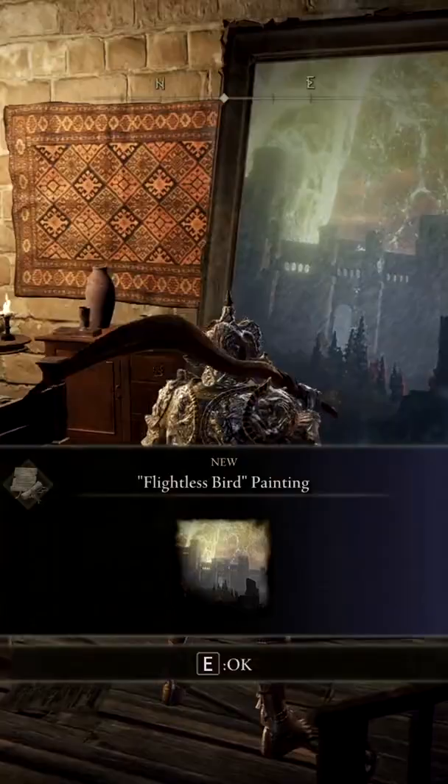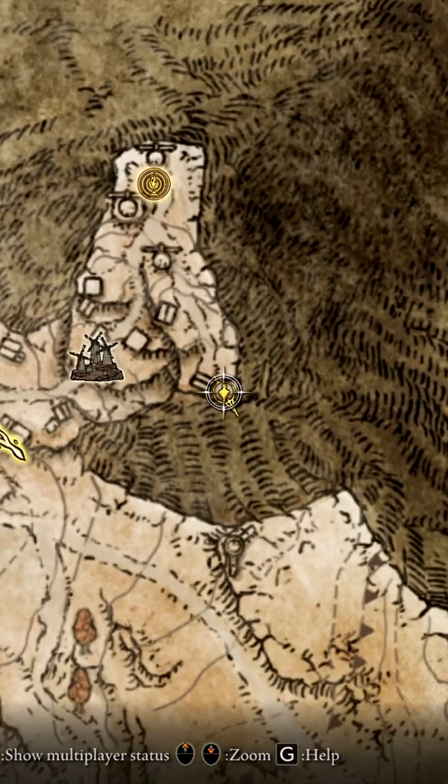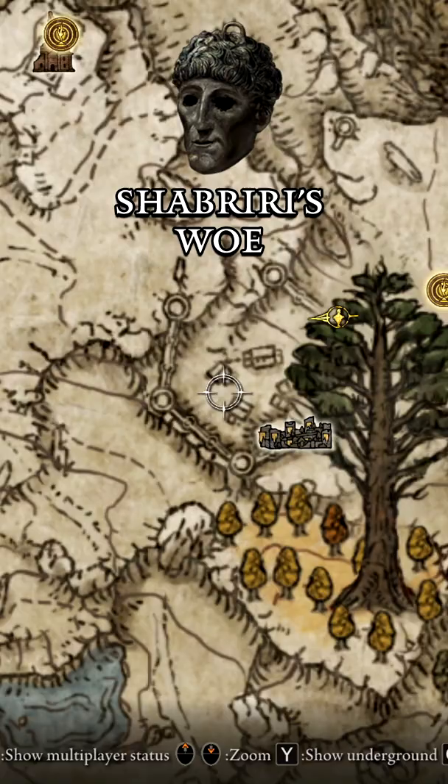This can be acquired by obtaining the Flightless Bird painting found at this location in Lindell Royal Capital. After acquiring the painting, head southeast of the Windmill Heights and talk to the ghost to obtain this incantation.